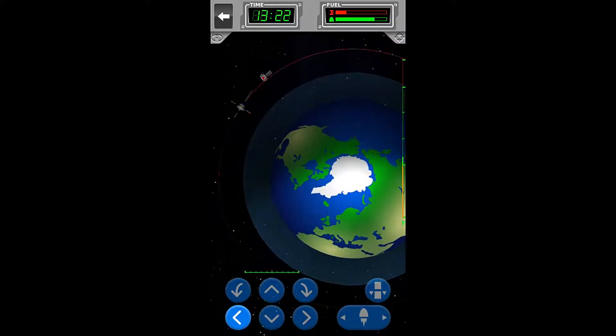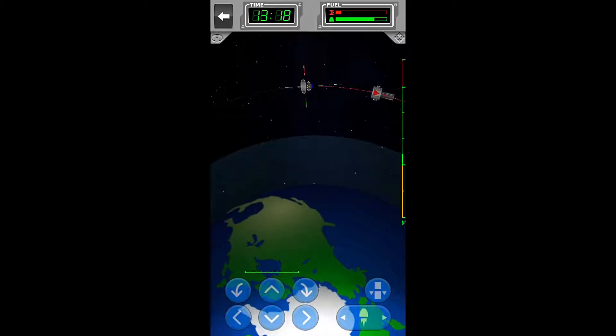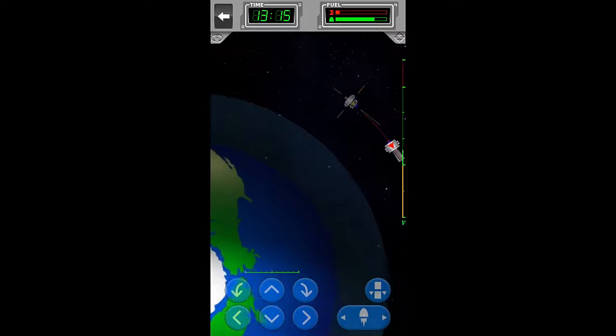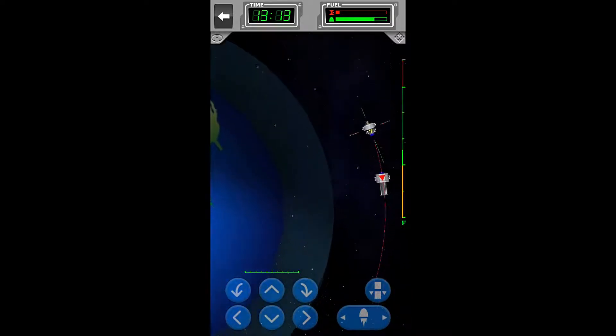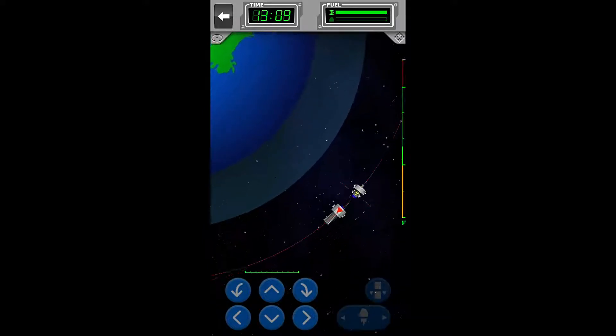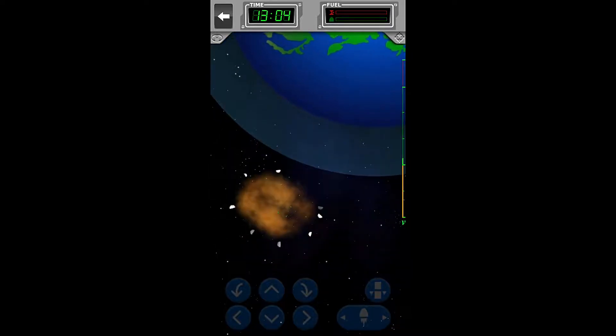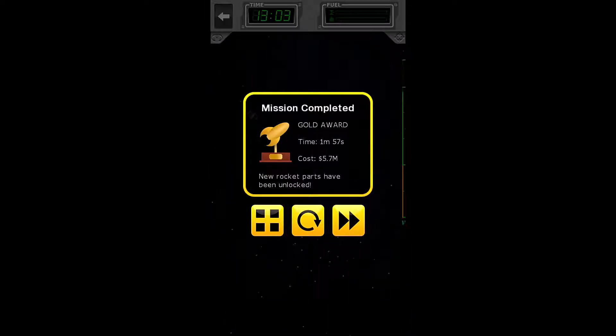We're going to impact it, and we want to blow it up — not hit it and make fragments everywhere. So we are going to finish docking and we're probably close enough, so we can launch and kaboom. We are done! Gold! We are awarded a gold medal for a time of 1 minute and 57 seconds and a cost of $5,700,000.